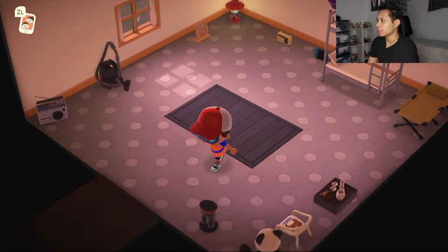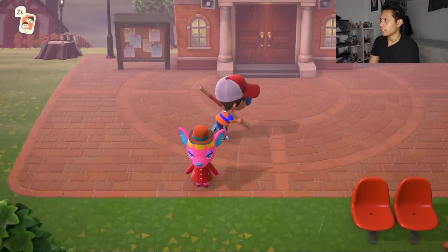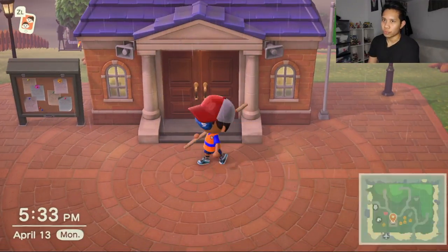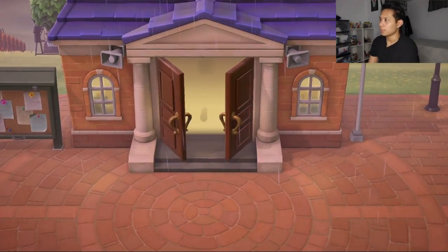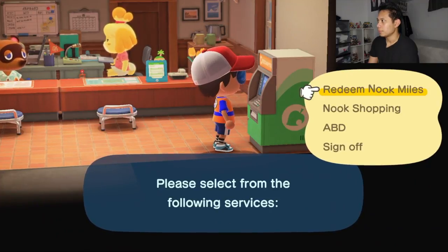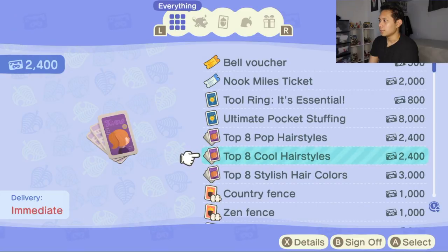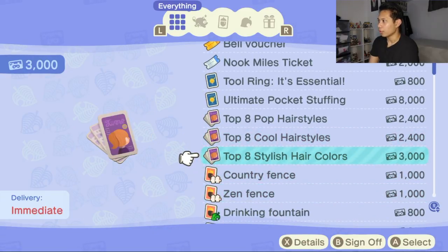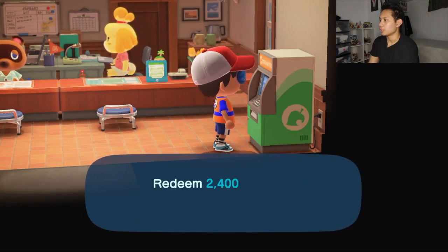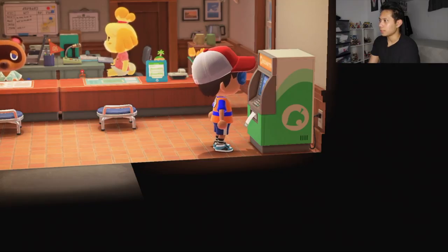I don't think this shows all the hairstyles right now — you can buy more hairstyles with Nook Miles. Go to resident services and the ATM. If you're new to the game it'll be the green tent, but I'm further in so it's a building now. Right here it says top eight pop hairstyles, top eight cool hairstyles, and top eight stylish hair colors — you can purchase them with Nook Miles. Make sure you have enough Nook Miles before purchasing.